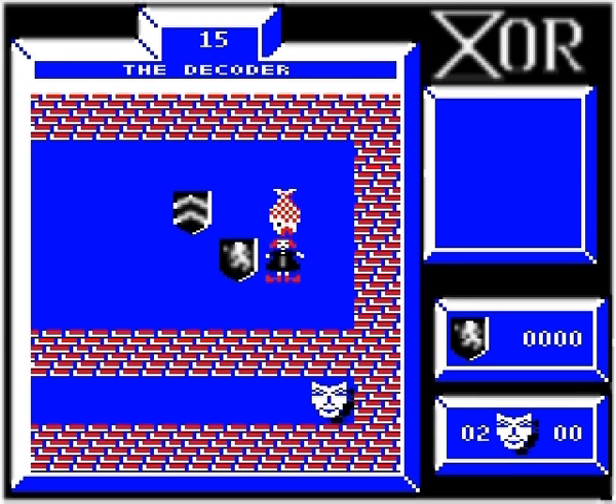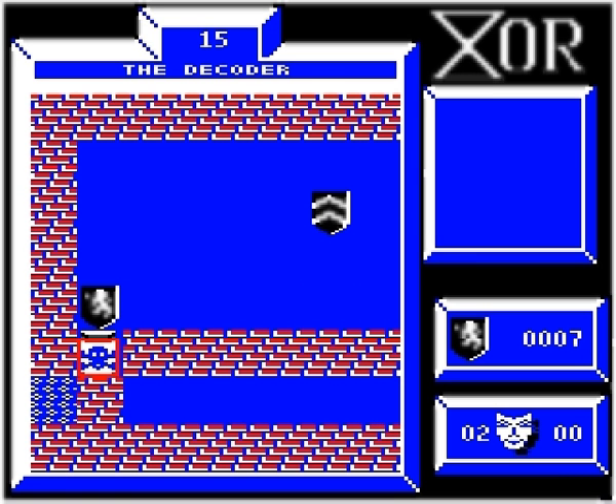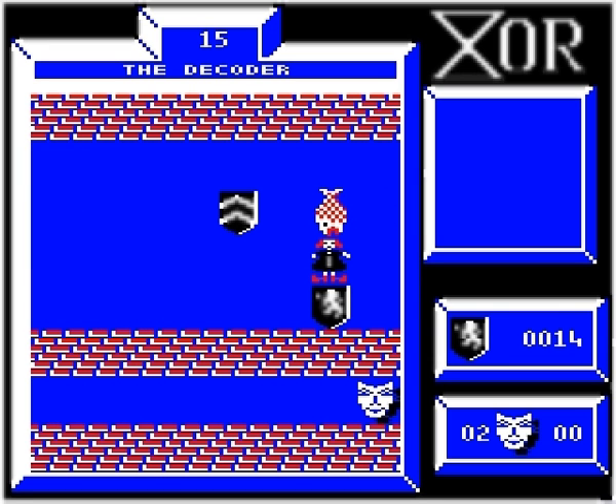Level 15, the decoder, begins with this clever puzzle that looks impossible until you work out the rather simple method. The explosive jar is here, but since it will not explode if the fish is merely moved on top of it, the fish and doll must be brought across the room together so the fish can be dropped onto it.